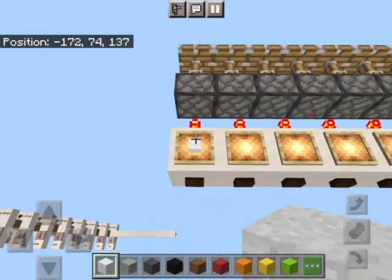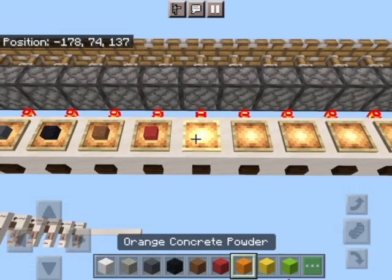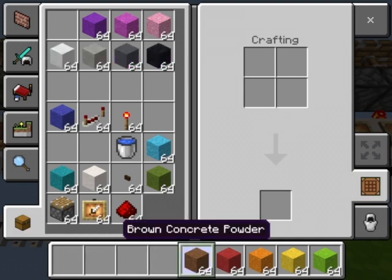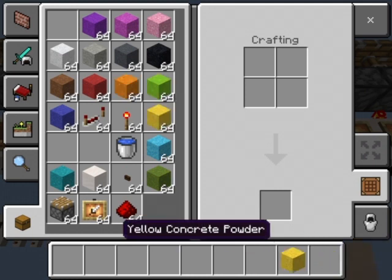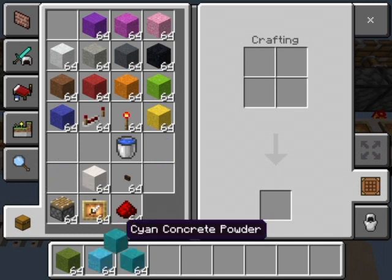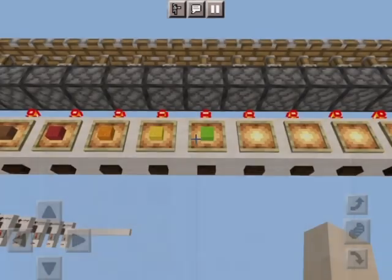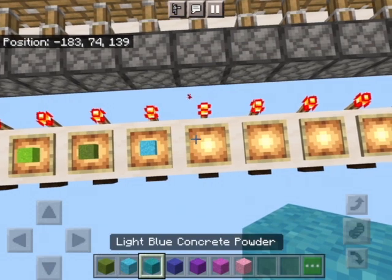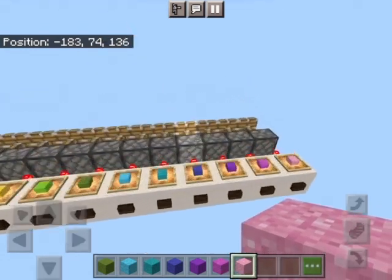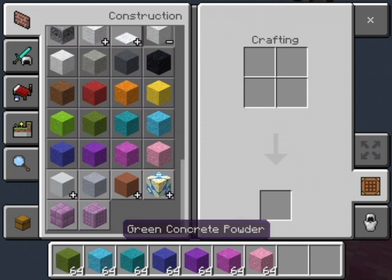Place white in the first one, light gray in the second, dark gray, blue, black, brown, red, orange, yellow, lime, and then dark green, cyan, purple, magenta, and pink. Just place them in any order — it doesn't really matter. I just like having them in the order they appear in the inventory.